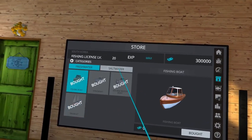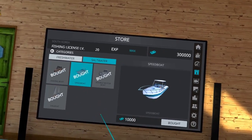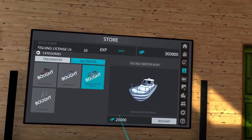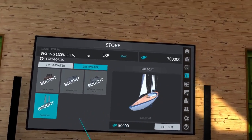So you buy those four boats, and then you go to your saltwater. Saltwater, like I said, you start off with this fishing boat. The next one you can get is a speedboat — that's $10,000. And then you get a double motorboat, which is kind of a bigger version of the speedboat. And then last, you buy the sailboat for $50,000.